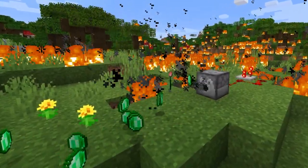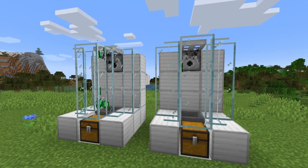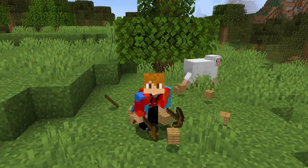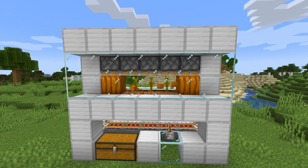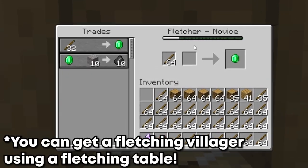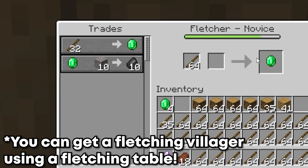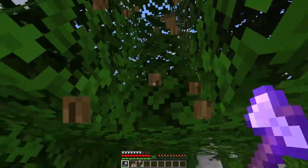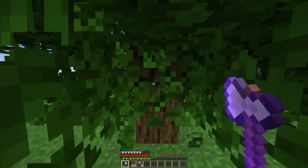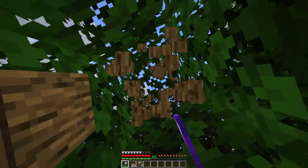Now it's time to collect some emeralds. We'll be comparing each method based on how quickly they generate emeralds and how easy they are to obtain early game. Some generate a lot more than others, while others run automatically without any manual labor. A great way to get emeralds in the very beginning is by selling large quantities of sticks to Fletchers. This method is great early game, but becomes very tedious and ineffective later on when compared to the rest of these methods.